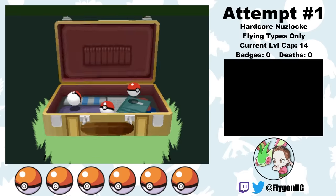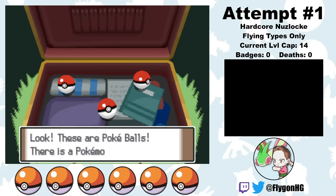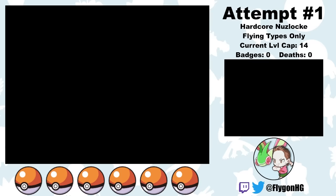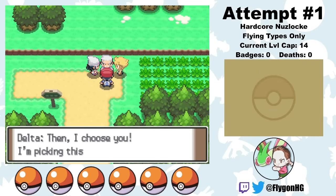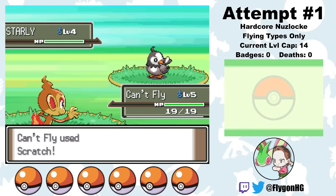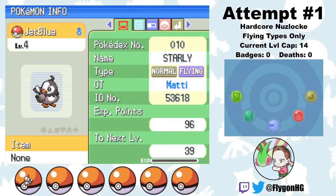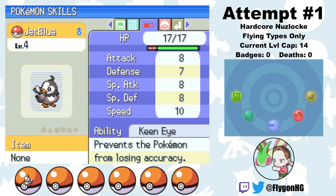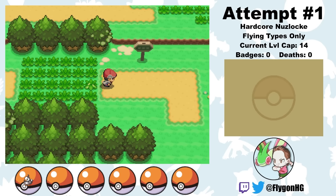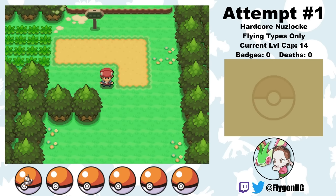As always, the journey begins by choosing one of three potential starters, none of which are flying type, so the choice is relatively arbitrary. I go with Chimchar so that my rival will have Piplup, since that's the only final starter that isn't weak to flying type attacks. After going through the early game tutorial, I head to Route 202 and catch a Starly, who will be the unofficial official starter of the run. I name him JetBlue. JetBlue has a calm nature, which is a pretty atrocious nature for a Starly, but whatever. And so begins our whirlwind adventure.